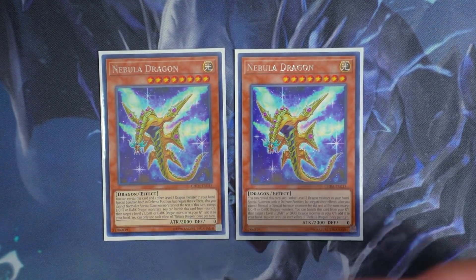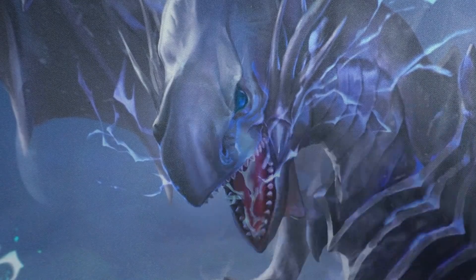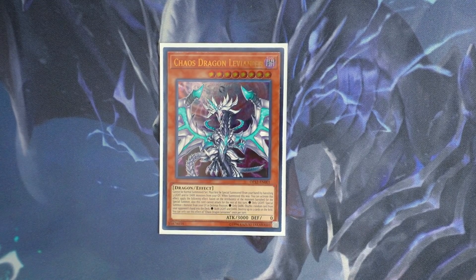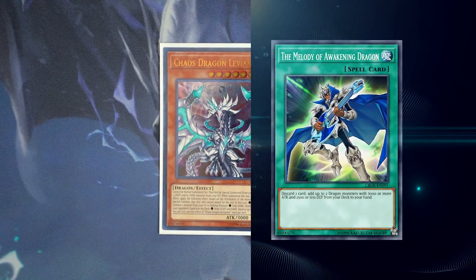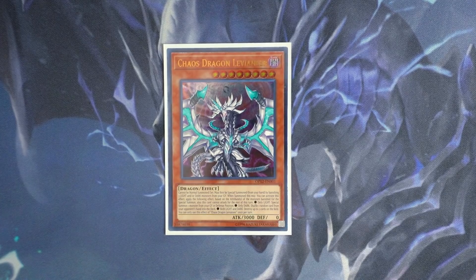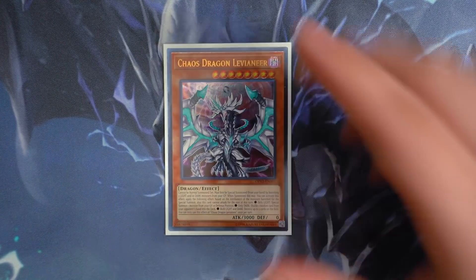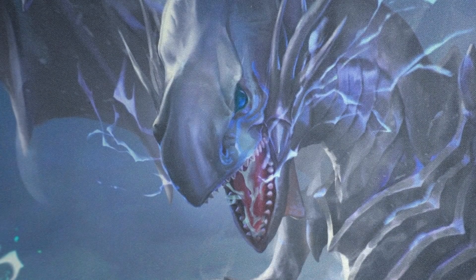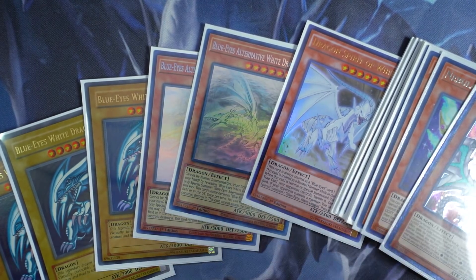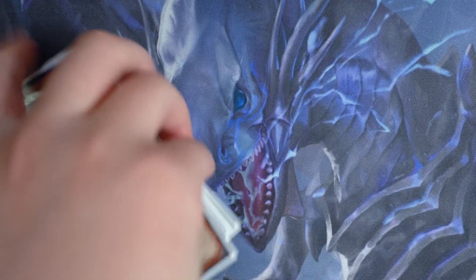Two Nebula Dragons — absolutely mandatory to play in the deck in my personal opinion. And rounding out your dragon monsters, you're playing one copy of Chaos Dragon Levianeer. This card serves as an extender in the deck, which is why I love Levianeer so much. You're able to search this card directly from your deck using Melody of the Awakening Dragon, so that's why I play one copy — it's searchable. By banishing three light monsters, you can bring back a dragon monster from the graveyard. If you happen to have a dark monster in the grave, you can help clear boards with this card alone. The monster lineup is strictly pure Blue-Eyes — no Guard Dragon stuff, no Phalanx, no Rose Dragons, none of those bricks in the deck.